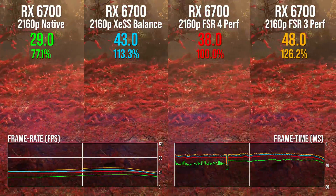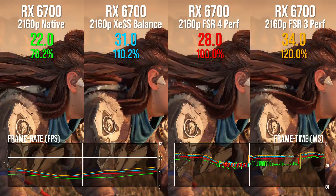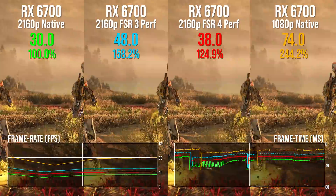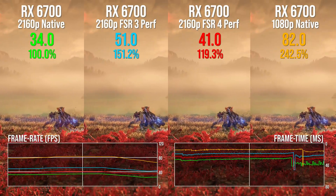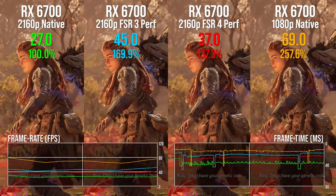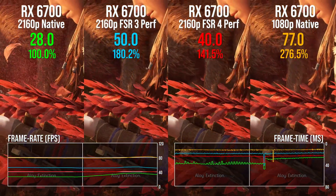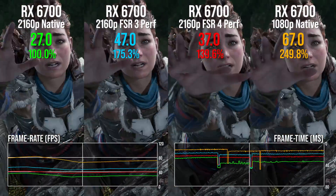That said, XESS on the equivalent balance mode is 15% faster, while FSR3 is 29% better. In this visualization, we have native 4K on the left, native 1080p on the far right. 1080p is the base rendering resolution of the sequence before the upscale, though some elements of the image do need to be processed internally at 4K, full res. The frame time graph is telling — FSR3 gets you closer to the 1080p line, while FSR4 is a good chunk slower, closer to the 4K line. A 5.4ms processing time difference between the two is telling.